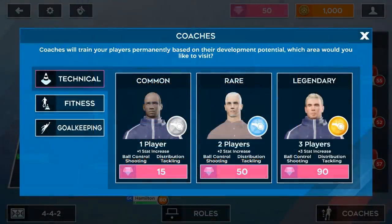Moving over to team management, there's a new feature called Coaches. Coaches are basically player development. In DreamLeague Soccer 2019, you could pay money to develop your players directly. Now you have coaches to handle player development. You pay gems — the new currency — to boost either common, rare, or legendary stats. Legendary boosts cost more gems but boost more stats. There are technical, fitness, and goalkeeping coaches.